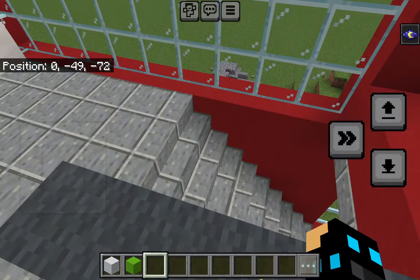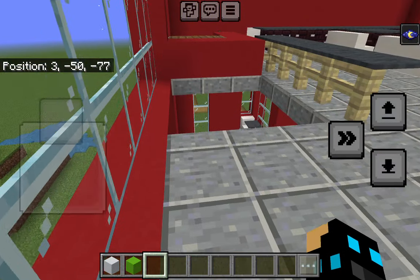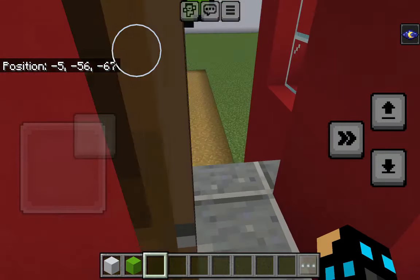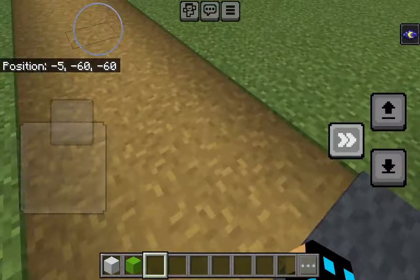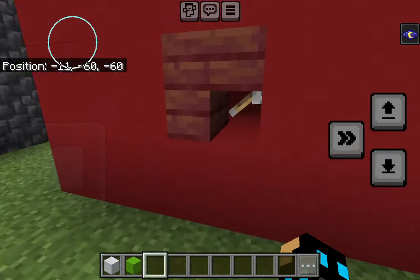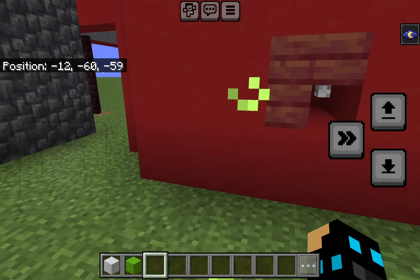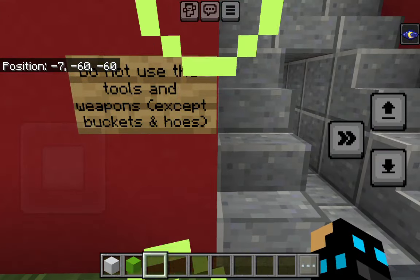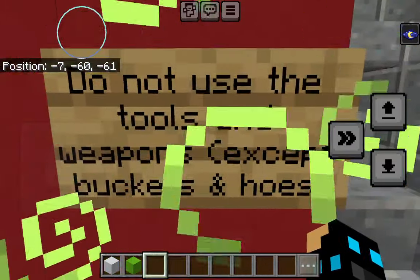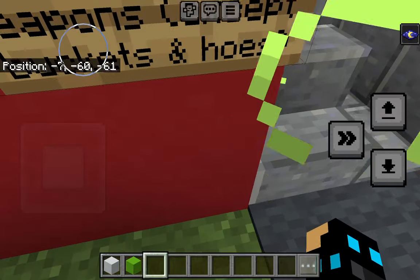What do you want to check? Do you want to check the secret habitat house? Okay. If you want to find the secret habitat house, you have to find a lever. You have to follow the sign: do not use the tools and weapons, except buckets and holes.